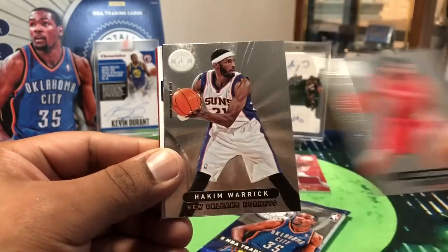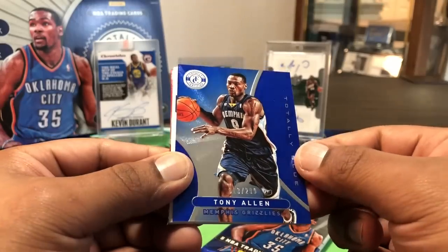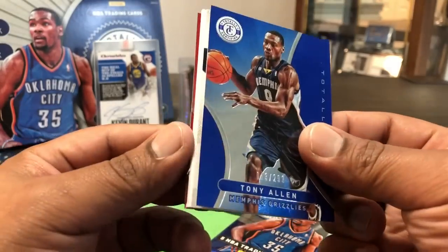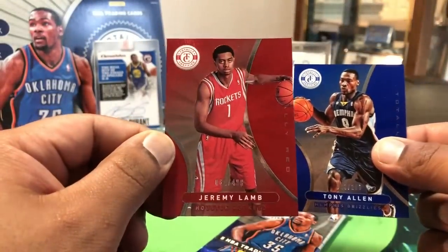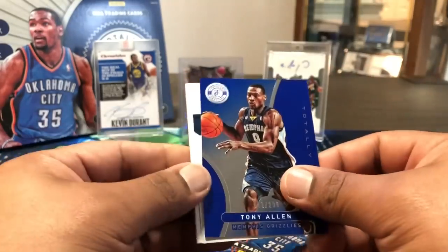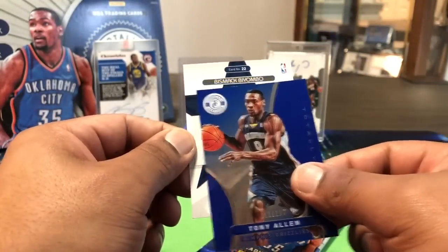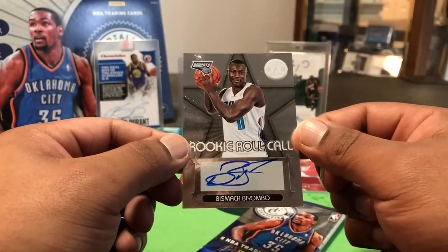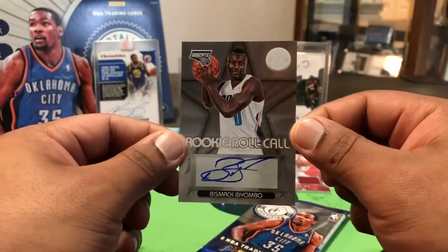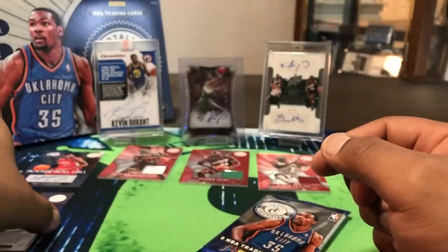Luis Scola — I remember him. Hakeem Warrick — he was nice. Tony Allen for the Grizzlies out of 299 — remember him more with the Celtics. Jeremy Lamb, 31 out of 499. And our hit — Bismack Biyombo! I have heard that name. He's still around — probably a role player. Just happy to be in the league right there.